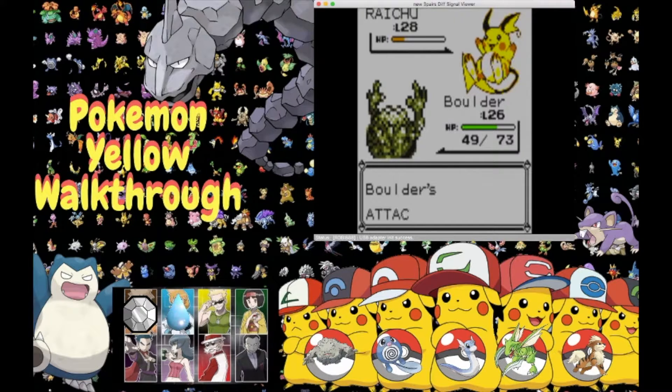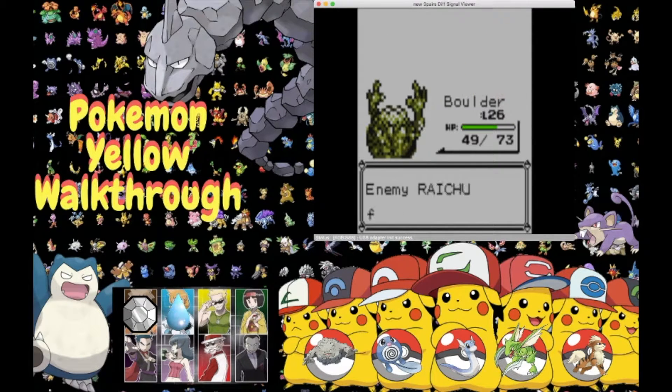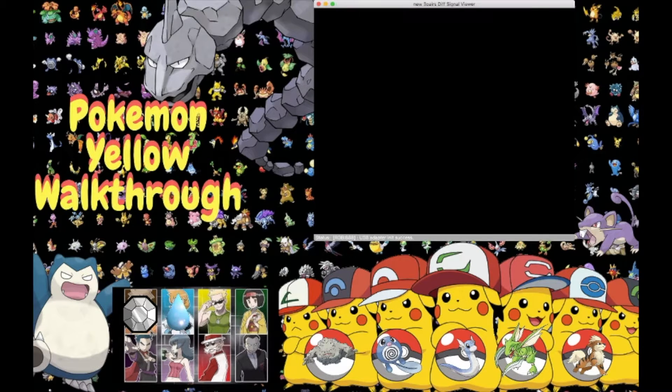Raichu goes for Growl instead of attacking — we use Rock Throw again and we win! Please comment down below if you guys think this was the quickest battle ever. Boulder gained boosted 1098 XP and grew to level 27! Ash defeated Lieutenant Surge!